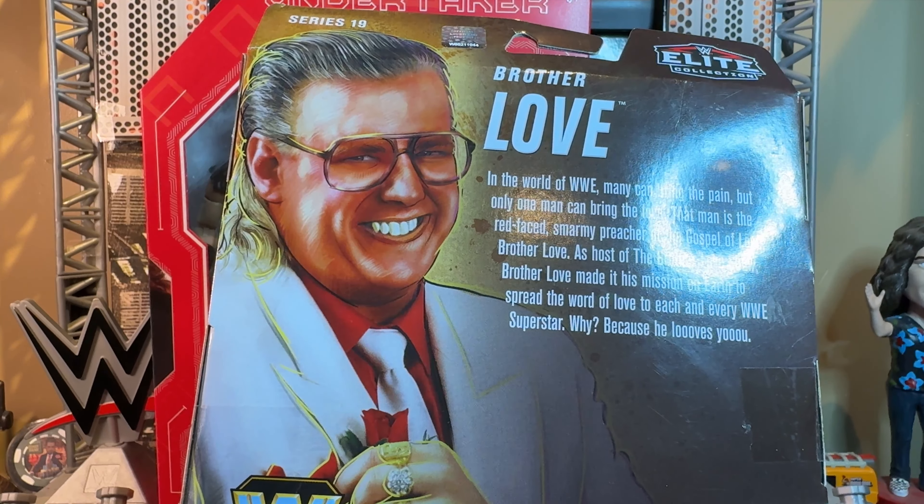He comes with this giant microphone that looks like a flashlight — big, thick, and white. On the top you can see where he would speak into it. He comes with two pairs of interchangeable hands: a pair of mic-holding hands and a pair of gesturing hands, and all four hands have these really cool rings sculpted on them, painted very nicely. And lastly, his glasses, which will be lost very easily. You can see the lenses; they are colored kind of very dark brown or red — it's hard to tell — but it does match the figure, especially when you put the glasses on his face.